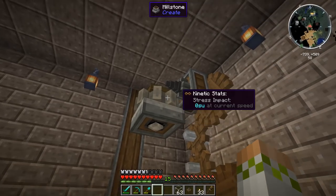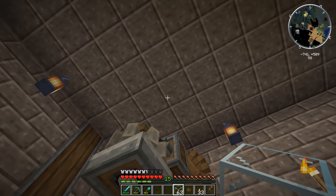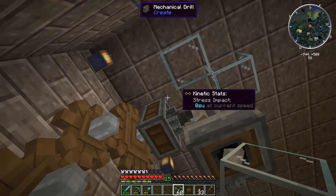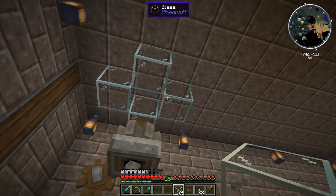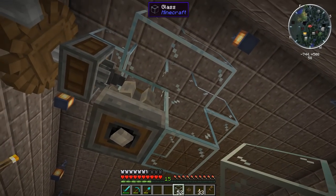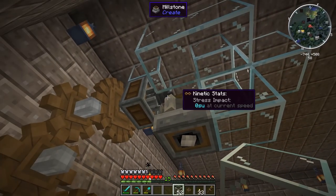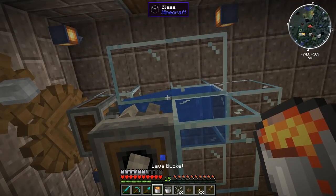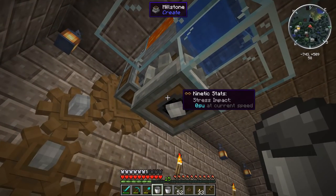We need to set up this area to be the cobblestone generator. To do this we put glass so that we have the lava right up here, and we'll put glass on each side. Then we're going to put the water right below this. We put glass on the sides here, and then we break the center block. The water goes here, the lava goes up there, and then the stone will form right in front of the drill. When the drill starts going it'll break the cobble and drop it into the millstone.